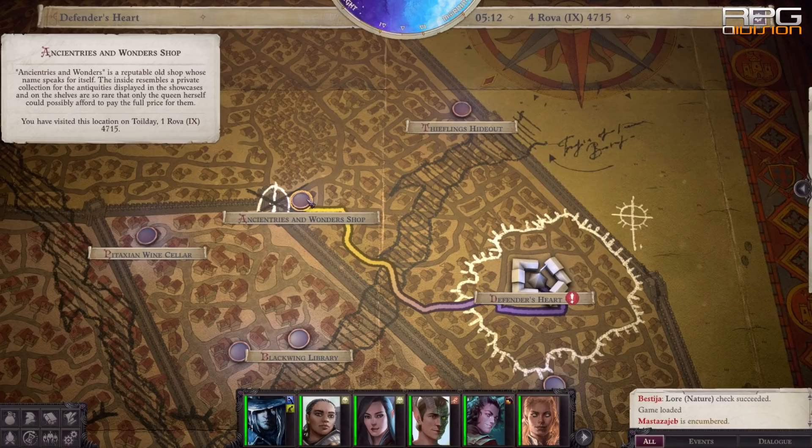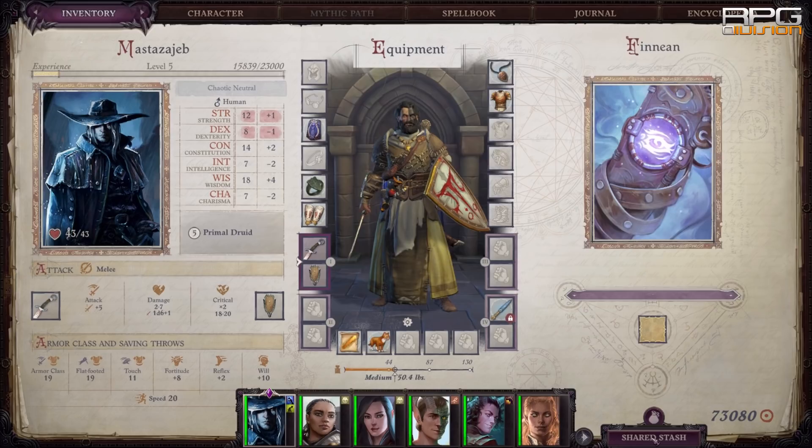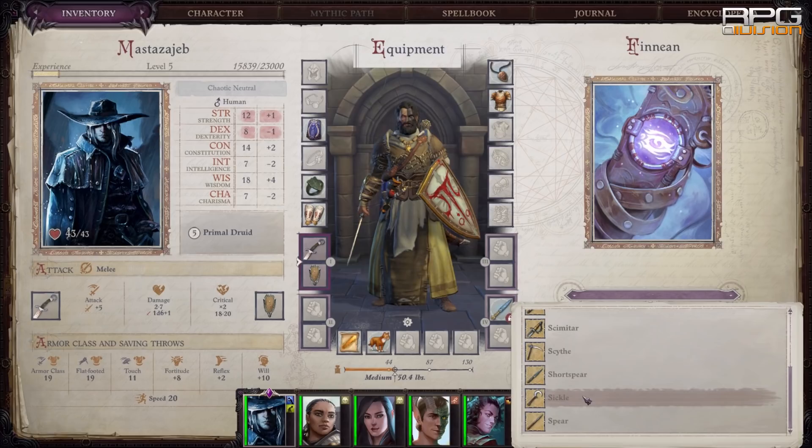Polymorphing into animals and dragon-kind also grants blindsight from what I've read. Use the Finnean token weapon found in the Ancestries and Wonders shop — it can be transformed into any weapon with special properties. Use it to your advantage because early on Finnean has the Cold Iron property, and later Ghost Touch and probably more. When missing a certain weapon that could be very helpful, don't forget about Finnean.